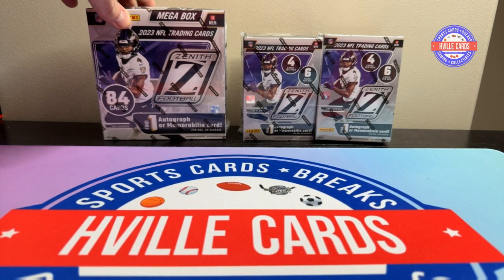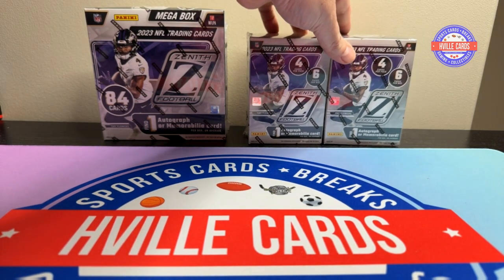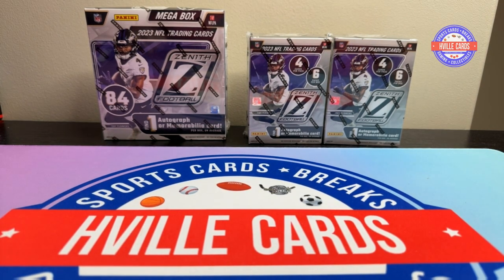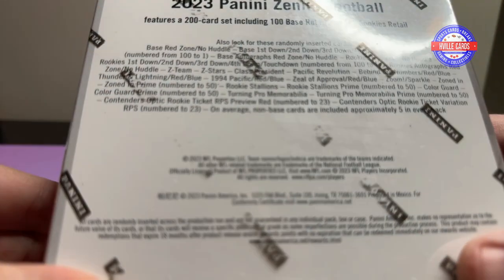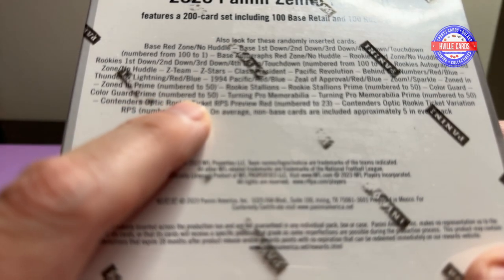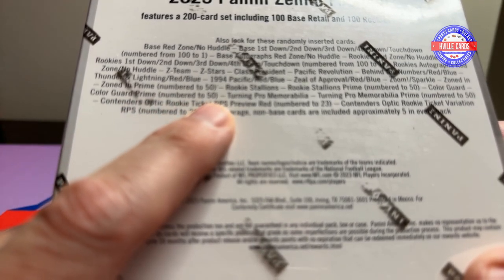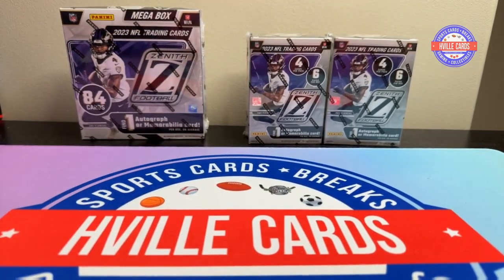These are $50 and these are $60, I think. The only difference I see is the mega boxes have the Contenders Optic Rookie Ticket RPS Preview Red, numbered at 23. These do not. But otherwise they should have the same things in them.